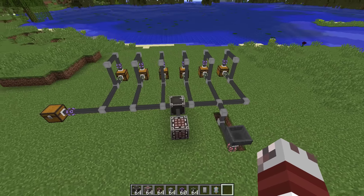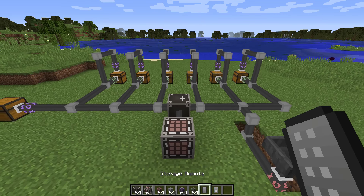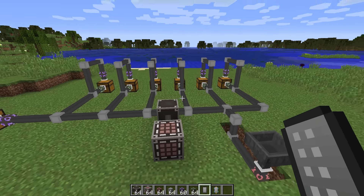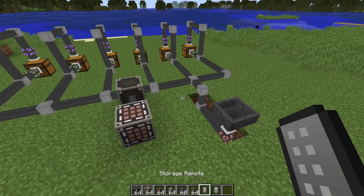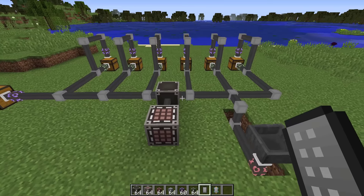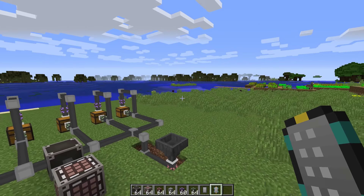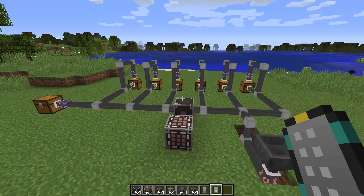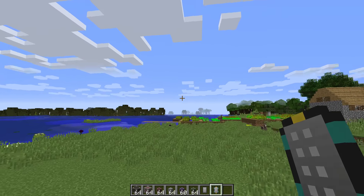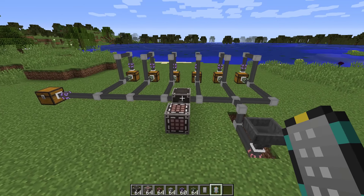But that is not the best of it. This mod also allows you to create remotes that let you access your storage from wherever you are. The regular remote has a range of about 22 blocks. But if you upgrade to the advanced storage remote, you can take it anywhere you want — you could be 2,000 units away and still access your storage, or you could go across dimensions and still get all your storage needs.